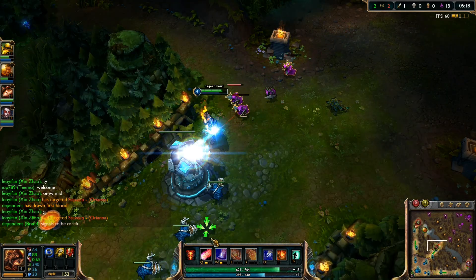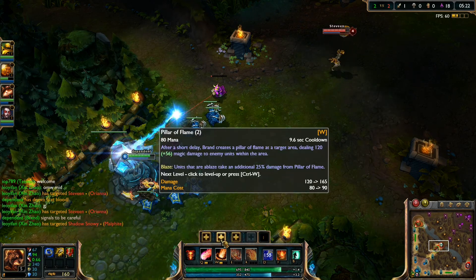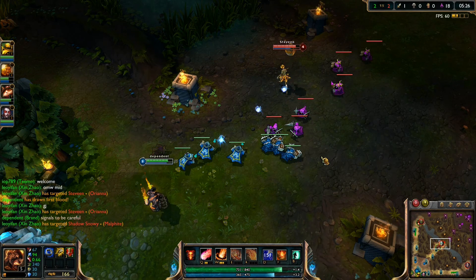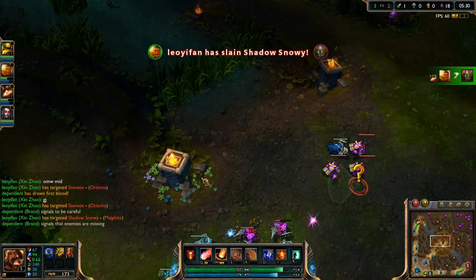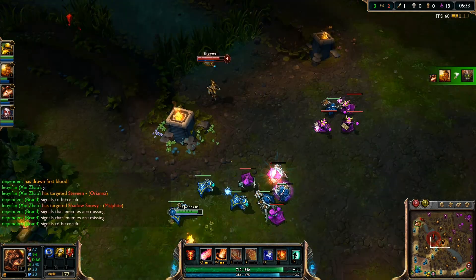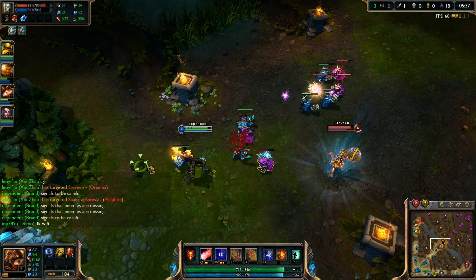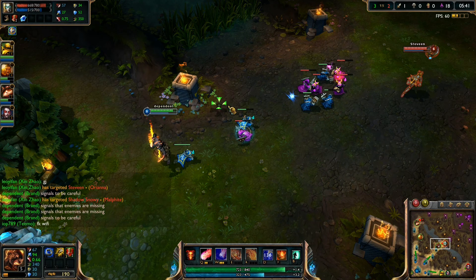Farming, pushing the lane a little bit. I like to take Ignite with Brand simply because Ignite is a very strong true damage ability. If I'm playing a support I won't take Ignite, but most of my champions if they are AP or AD I'll be using Flash and Ignite - just two perfect summoner spells, a getaway and a pure damage.